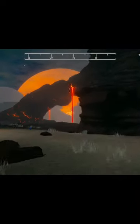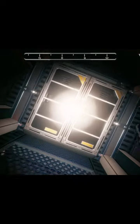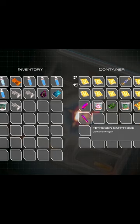Hey there! As you probably know, Planet Crafter has dropped the Volcanic update, and with it came a brand new shipwreck for us to explore. Inside that shipwreck, you can find a big safe that is filled with tarot token credits and other valuables.